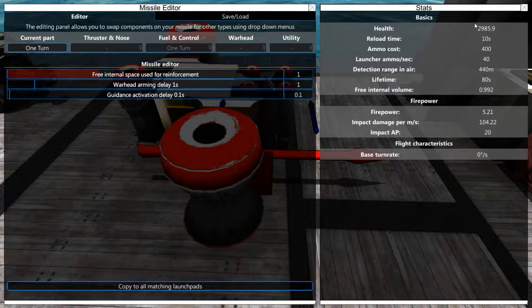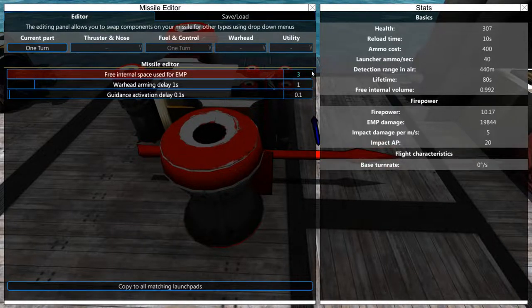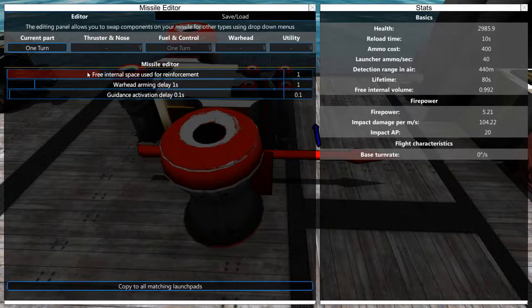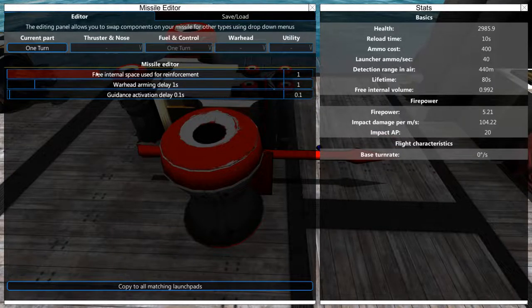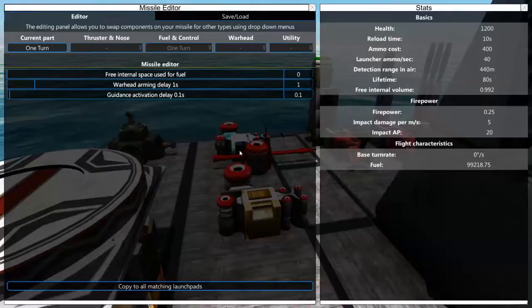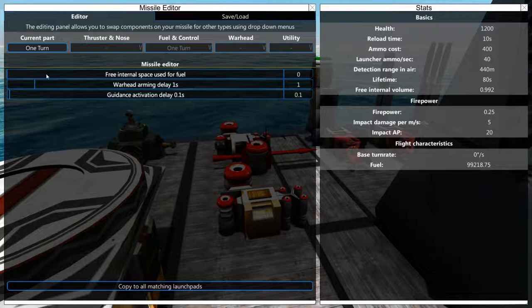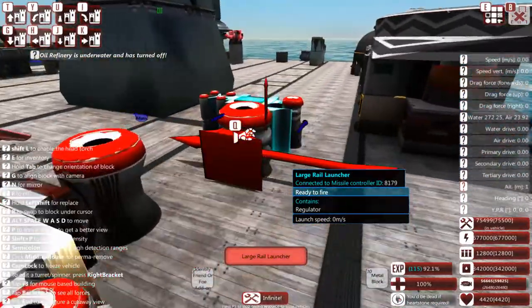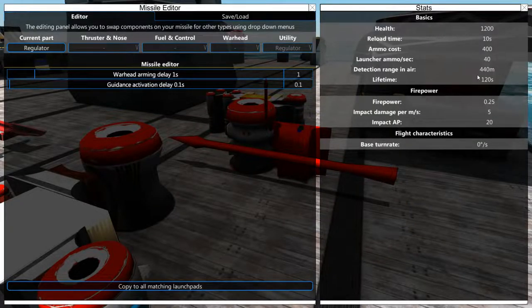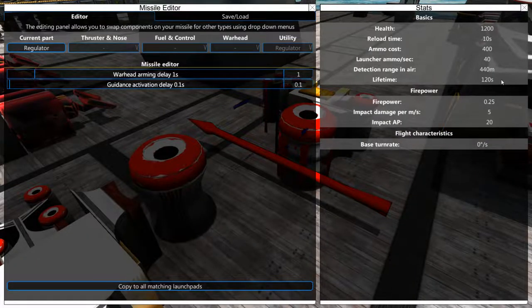We also have parts with actual internal space such as one-turns, which are quite crazy. So you could add in some volume — say we want EMP damage, we can add the EMP, high explosive, reinforcement, or fuel, and it will add that component. For this I'm just going to use reinforcement because if you look at it, you can more than double your health. I have a feeling these are actually relative because regulators don't actually add 80 lifetime. Comparing it: the lifetime is 80 here, and this is 120.